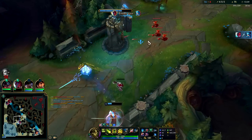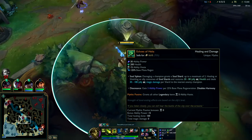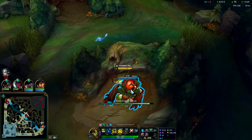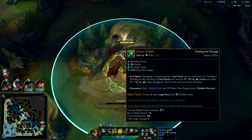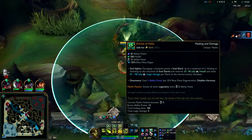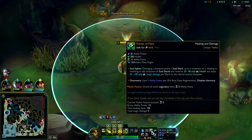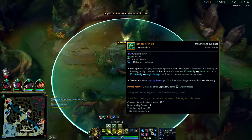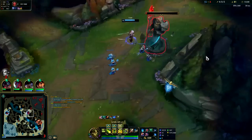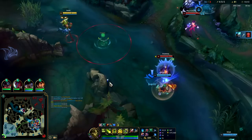Gwen, you're dead. Probably just play around Yon — he's fed, and we have Echoes of Helia. Just by damaging enemy champions and then shielding or healing, we do loads — absolute loads. Damaging a champion gives you a soul shard up to 2, and healing or shielding at that point gives your teammate a big amount of healing, and it deals damage to the enemy champions without you even having to do anything. It's a non-skill-shot type of thing — guaranteed damage and guaranteed extra healing.